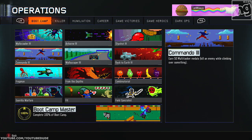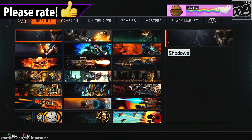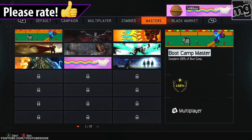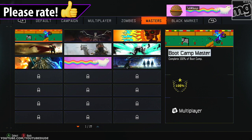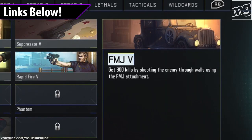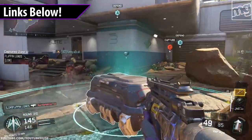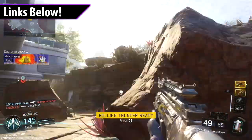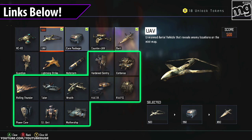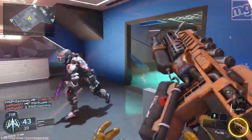Hey it's Mikey and let's talk about the commando challenge. Quite a few of you were asking for it. Commando is part of the boot camp operations. Just to recap, this past week we covered the snack attack challenge — basically how to get easy double frag kills. We covered easy wall bangs, the FMJ challenge, and I even had a class video on how to boost your KD. But we're here today to talk about commando: earn 50 multitasker medals, kill an enemy while climbing over something. There are two ways to do this.